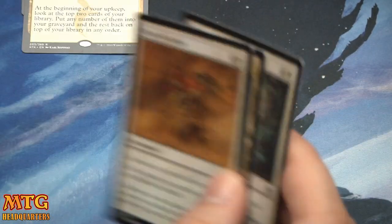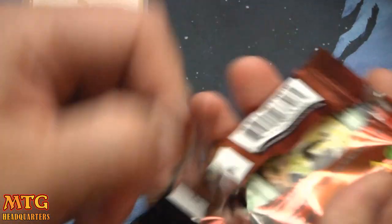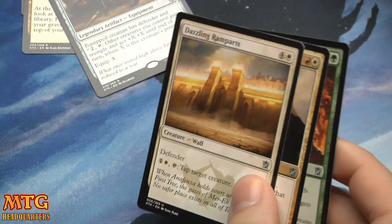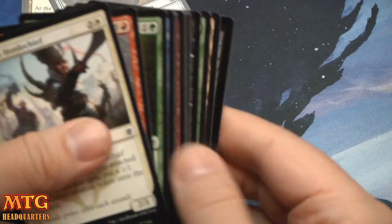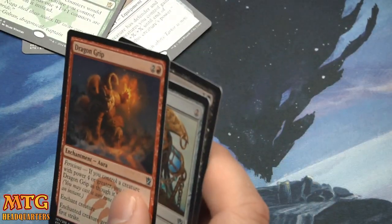Sultai Ascendancy — very good, very nice. How have your pack openings been going? Dragon Throne of Tarkir — I hope they've been reasonably saucy. In our official Khans of Tarkir box opening we pulled very well. Hardened Scales — so that was nice.